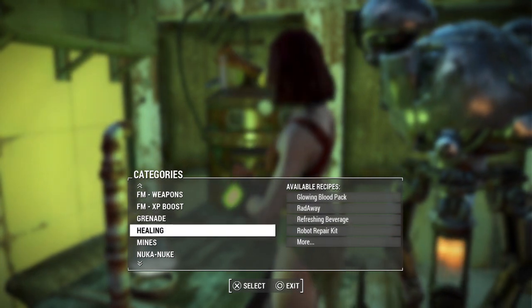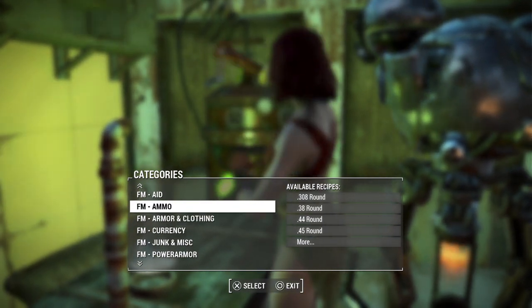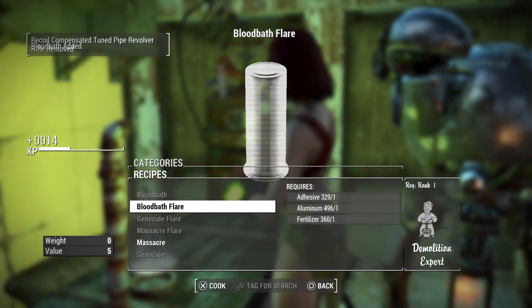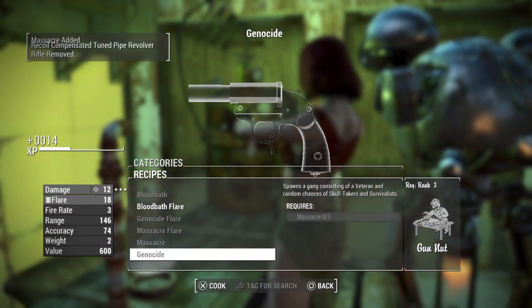I always have Freemaker on because it's always a good mod to have. Bloodbath, then from the Bloodbath you can do the Massacre one, then from the Massacre one, you can do the Genocide one.